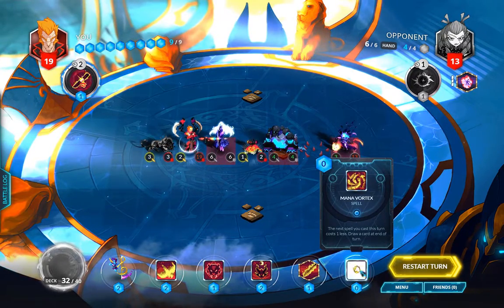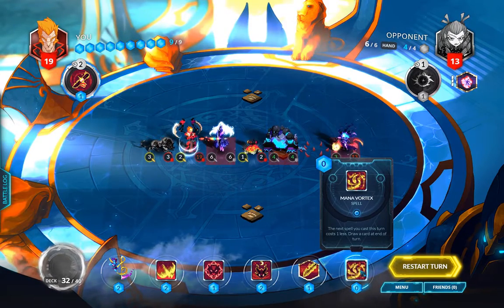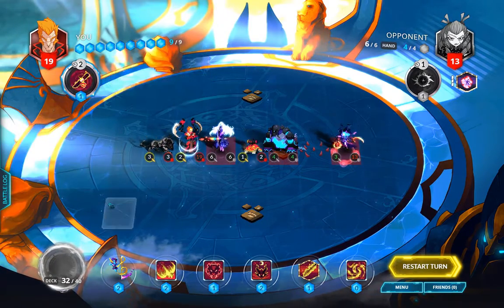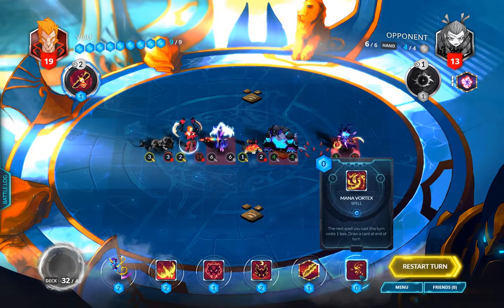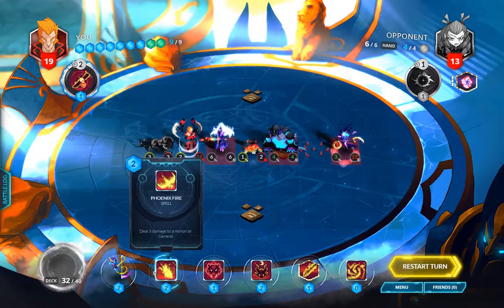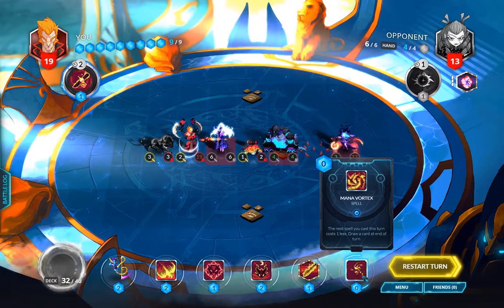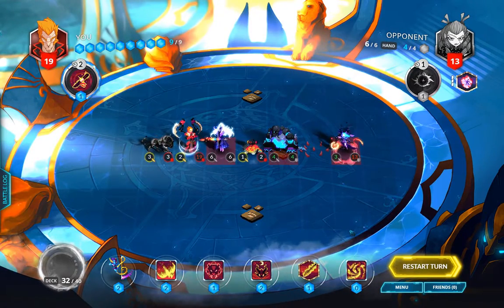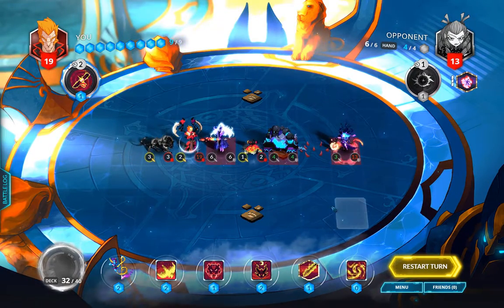We also have a Mana Vortex, which reduces the cost of the next spell to one. We have nine mana total — one, two, three — I don't think we actually need this card, because six plus three is nine, so we have enough mana. The Mana Vortex is sort of a superfluous card. In any case, we get two restarts because third time's the charm, but let's think through the plan.